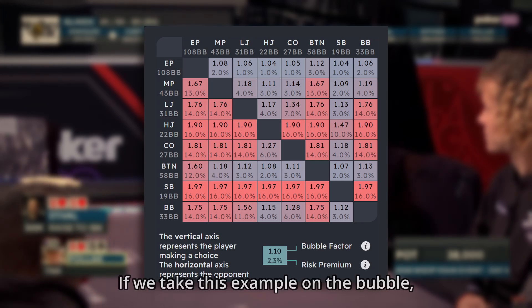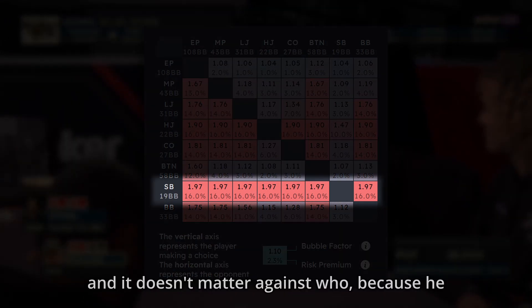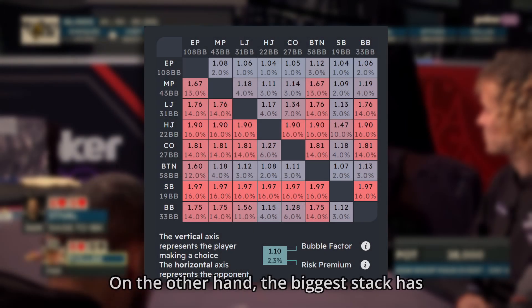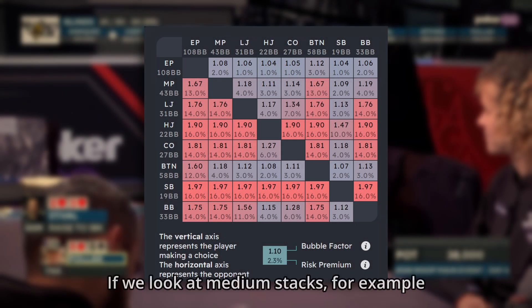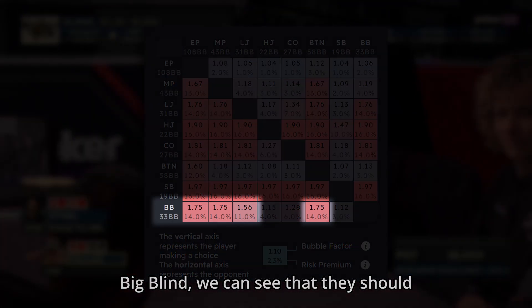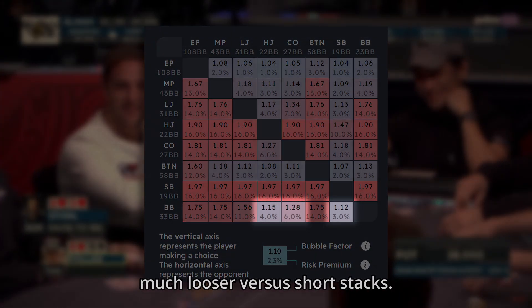If we take this example on the bubble, we can see that the bubble factor is highest for the shortest stack and it's close to 2, and it doesn't matter against who because he can bust to everyone. On the other hand, the biggest stack has a very low bubble factor because he is not risking his tournament life. Medium stacks should be very tight playing against big stacks and much looser versus short stacks.